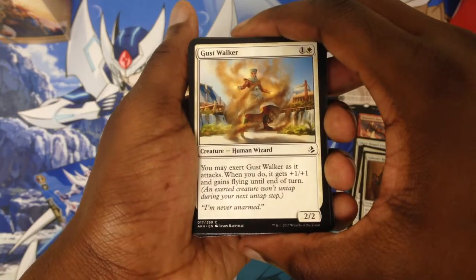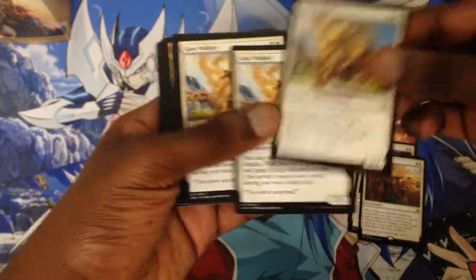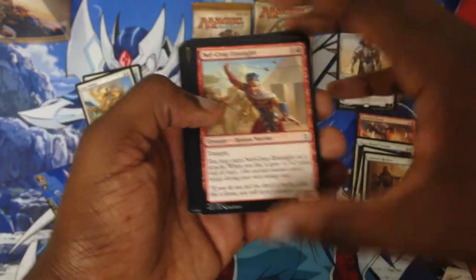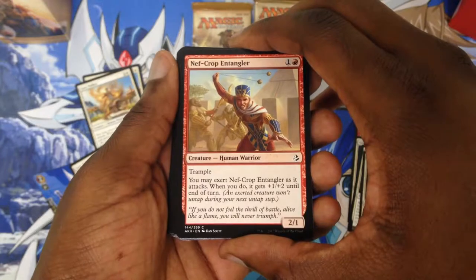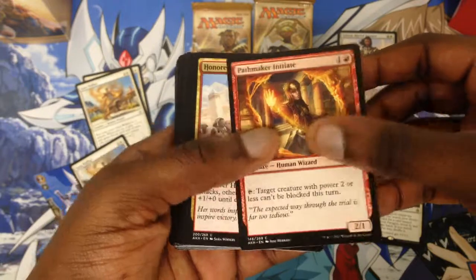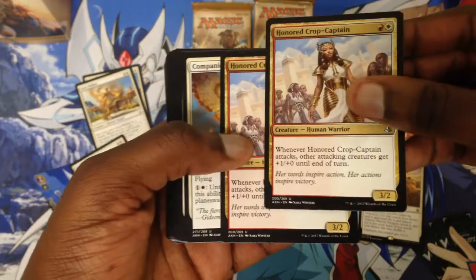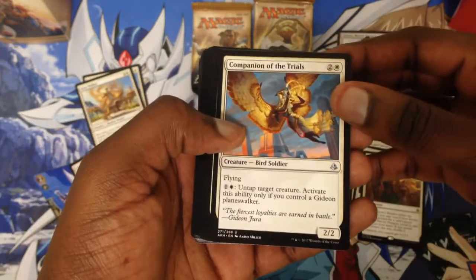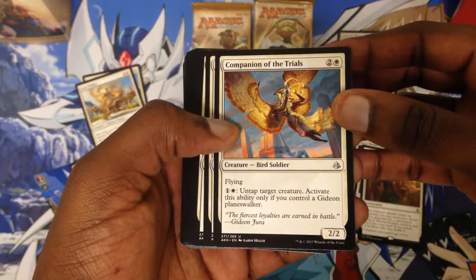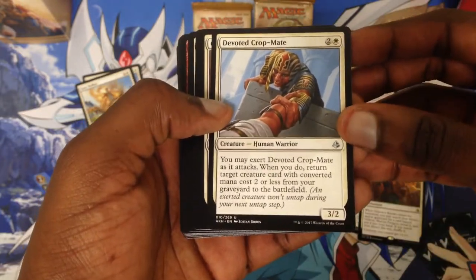You have Gus Walker, a one-white human creature wizard, and you have three copies of this card. You have Neve, Crop Entangler, and Pathmaker. You have Honor Crop Captain — you have two copies of her. You have Companion of the Trials, a two-white creature — bird soldier — with flying ability, and you have three copies of this card.